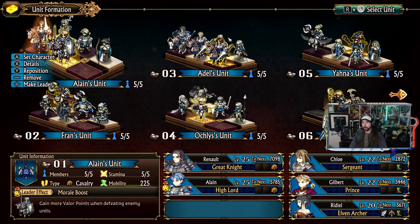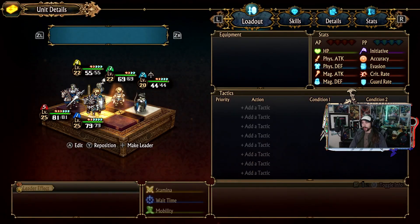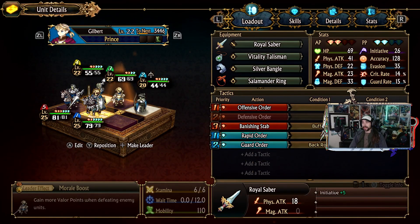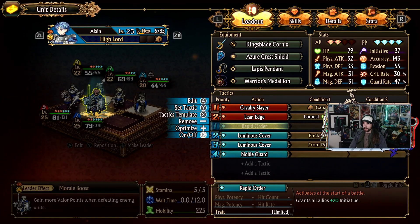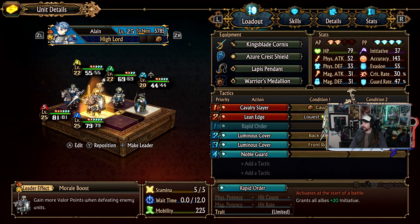The squads as I've currently set them up - I've realized that both Elaine and Gilbert have Rapid Order. It's like, well, they should definitely be in different squads so they can both use Rapid Order for those squads, because there's no point having them both with it in the same squad. It's a little bit of a waste - I only realized this a little bit later.